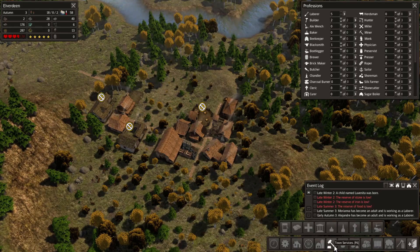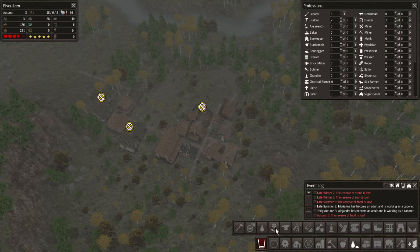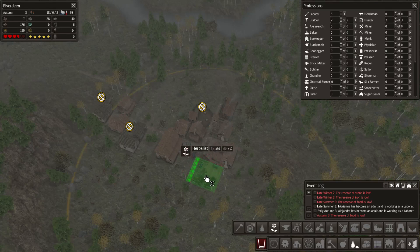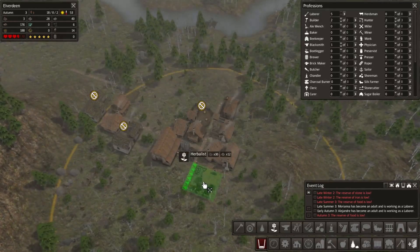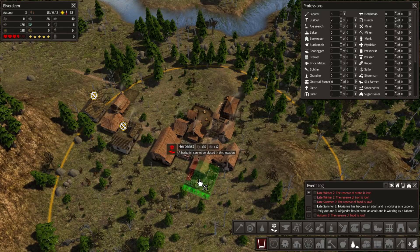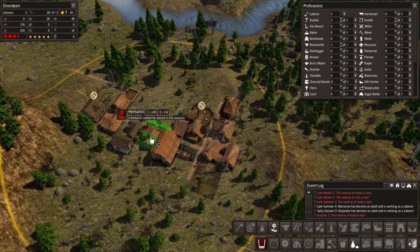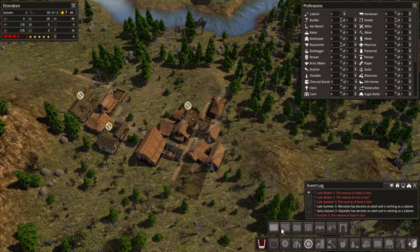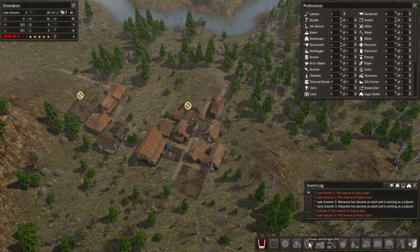There we go - gatherer's herbalist. Currently we have a low food supply. Where do we build this? Right next to this I guess, that could work. Let's rotate it - I'm gonna have to have some non-grid-like structures when it comes to the roads. Something like that. I want to have some small roads going everywhere.